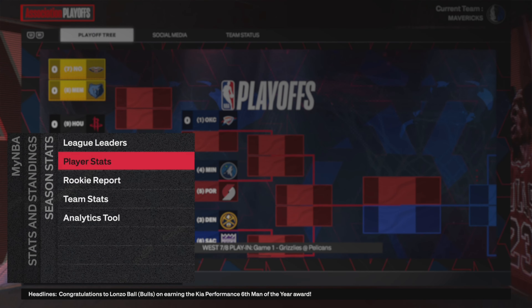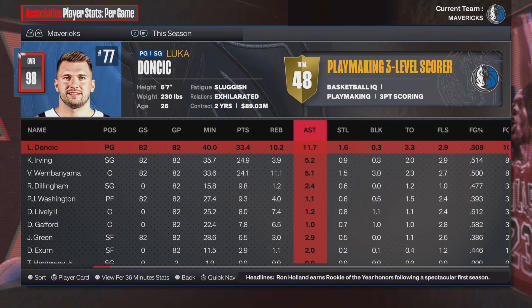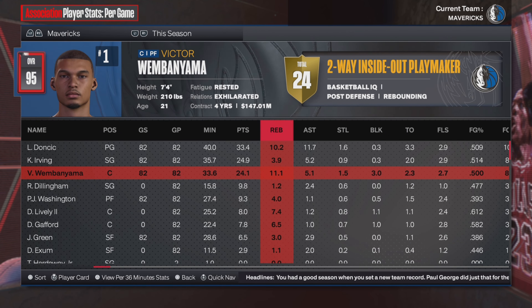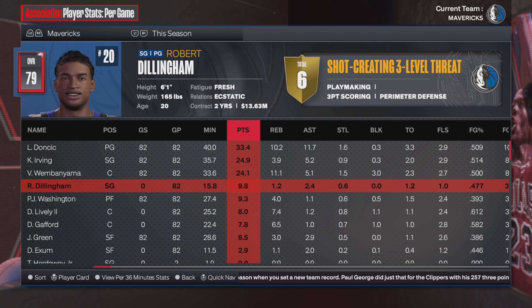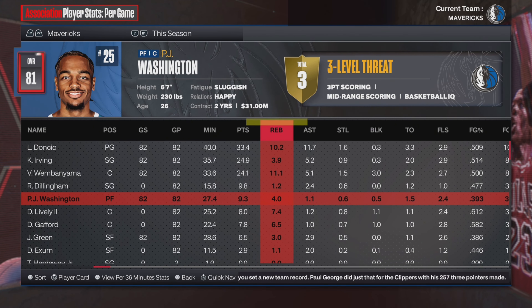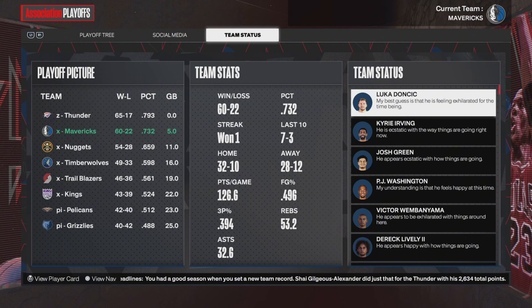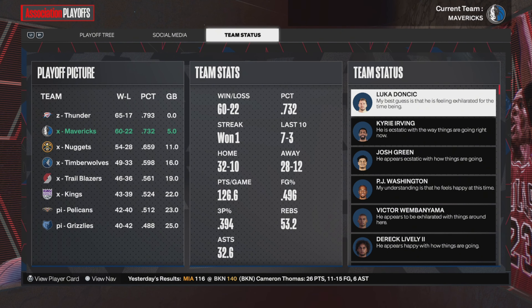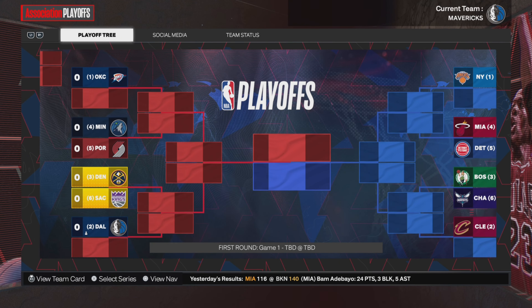Luka Doncic and Victor Wembanyama both made the All-NBA First Team — very, very good for us. Victor was on the All-Defensive First Team as well, and Luka made the All-Defensive Second Team. Player stats at the end of the season: Luka 33-10 and 12, Kyrie with 25-4-5, Victor Wembanyama 24-11. We also drafted Dillingham somehow — he only played 16 minutes a game but had 10 points, and PJ Washington also had 9. At the end of the season, we were the second seed — 60-22, 32-10 at home, 28-12 on the road.